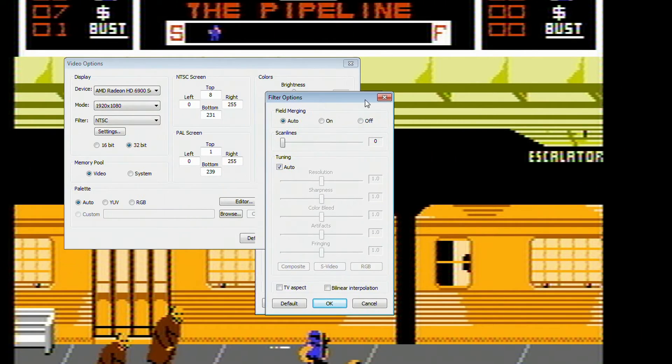So we're going to go to the NTSC settings now. First, you've got field merging — you have auto, on, or off. There doesn't appear to be any visible difference, but you definitely want it set to on in order to maintain the most accurate color bleeding. We're going to change the tuning from auto and select S-Video. You can technically do composite if you want, but composite just doesn't look as good. S-Video all the way.